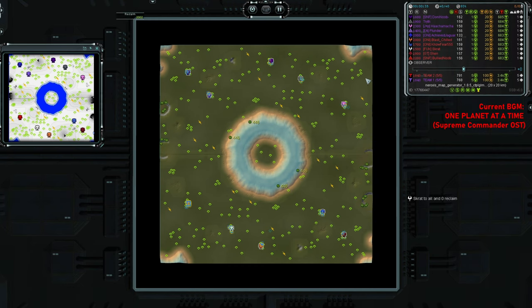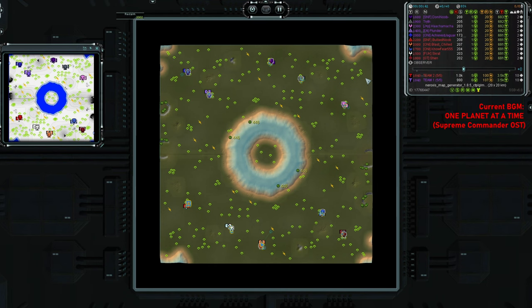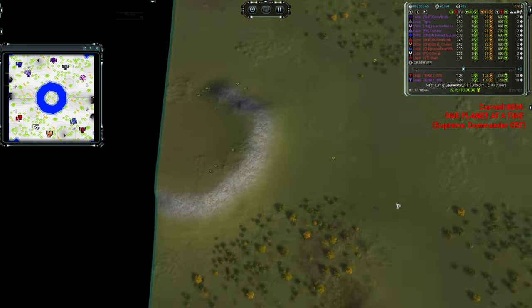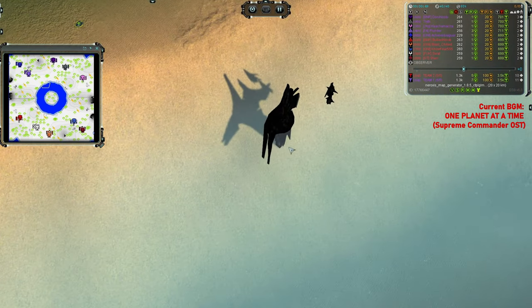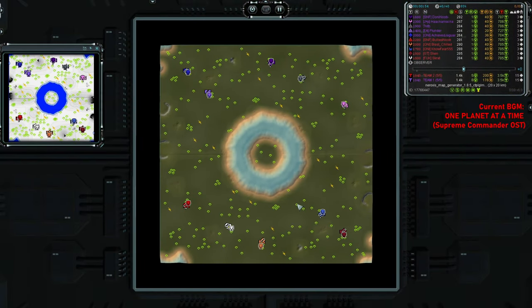This map is a randomly generated map created by the Neroxys Map Generator. It's got a grand total of 2000 reclaim on it, scattered in some tiny rocks here and there, some trees and the wrecks of what look like Seraphim Naval Factories. And that's about it. So tons and tons of mass extractors, but basically no reclaim whatsoever. You just build those extractors like crazy — rush like there is no tomorrow — and hopefully you succeed.